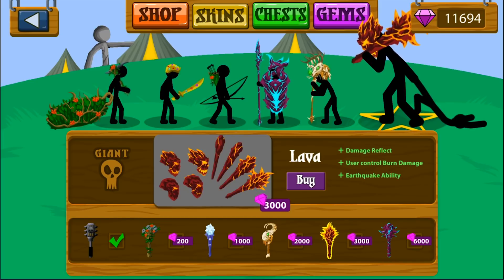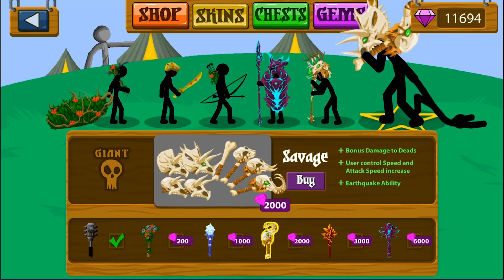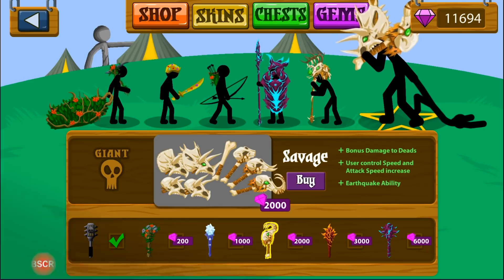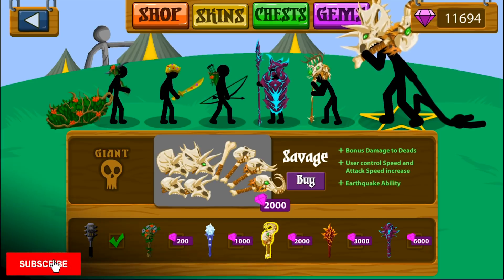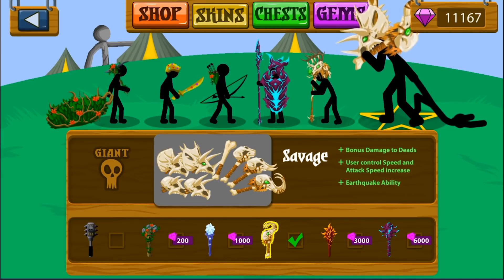So to get the vampire, the top tier one, which has lifesteal, poison immunity, and earthquake, it's like 45 bucks. There's a lot of really cool-looking ones, but my favorite is the savage skin, because it looks like he's wearing a Triceratops head as a helmet with emerald eyes, and then a woolly mammoth skull on a club as his weapon.